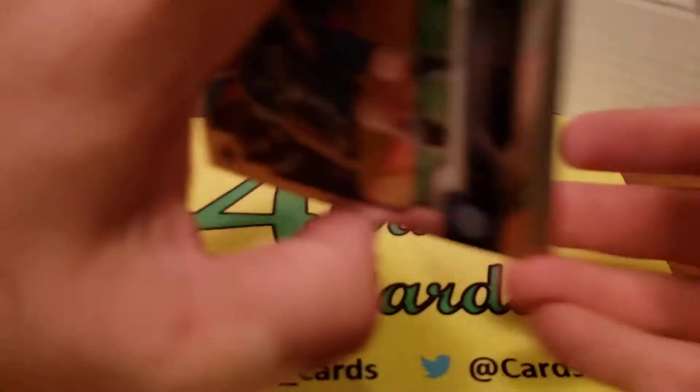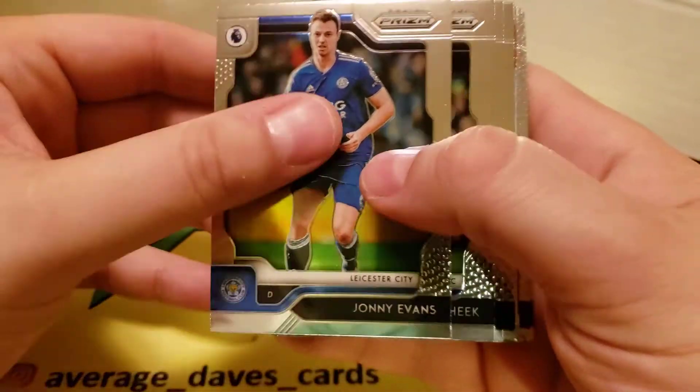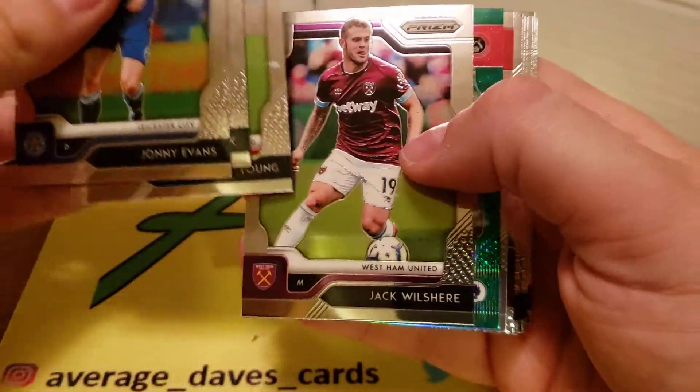Yeah, let's see what we got here. You know the classic Prism style — silvers, lots of color. Let's see if we find any names that ring a bell.